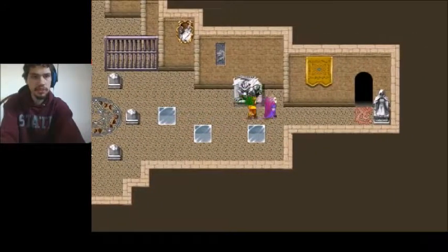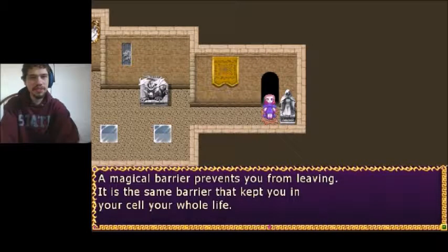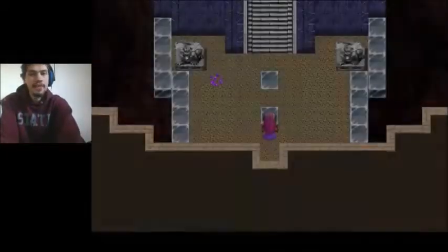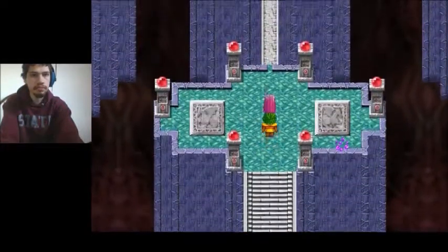Don't worry, Melchior, we'll be fine. Okay, I guess we're forced to go the other way — the magic barrier blocks us. I guess we'll have to go this way, back the way we came in. At least we have a second party member — that's good, and sort of bad.